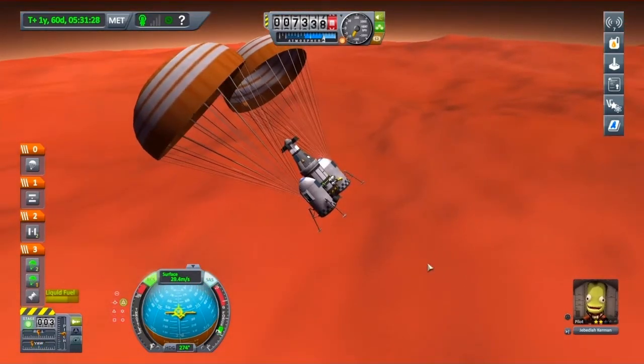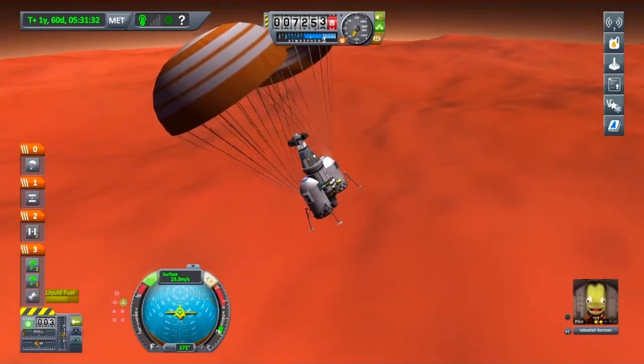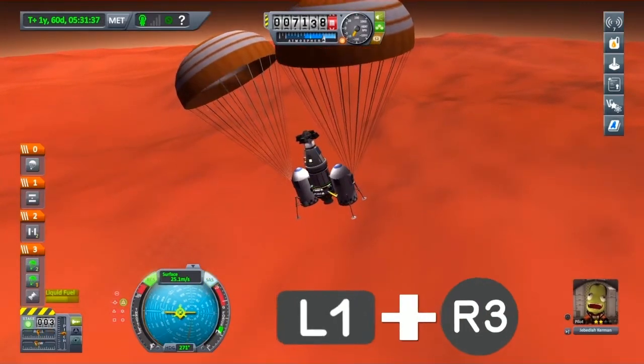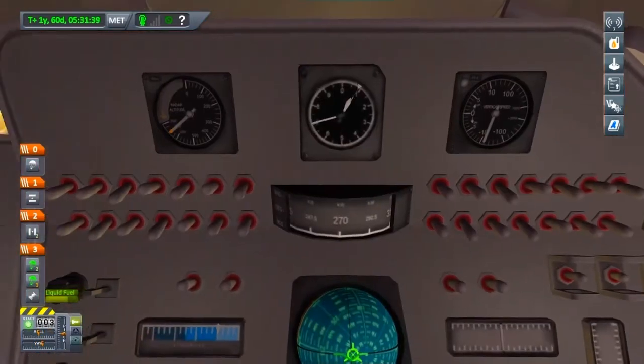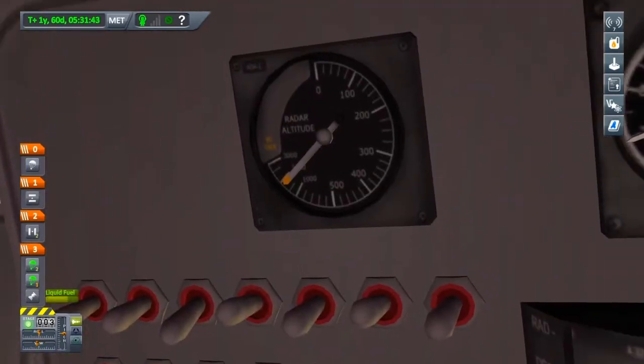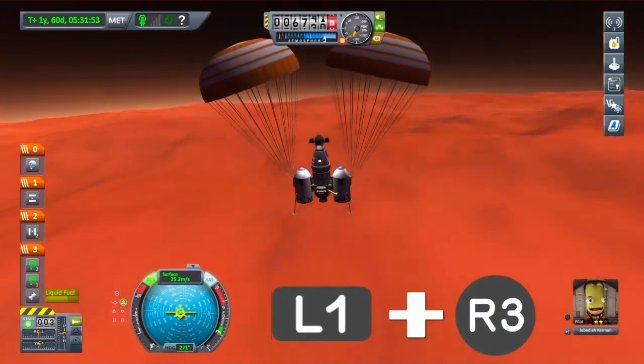Lovely. And remember, turn yourself round — just like on Kerbin. There we go. And if we press L1 and R3 at the same time, we get an internal view and can see our actual altitude. We're just about 1,500 meters above the surface.